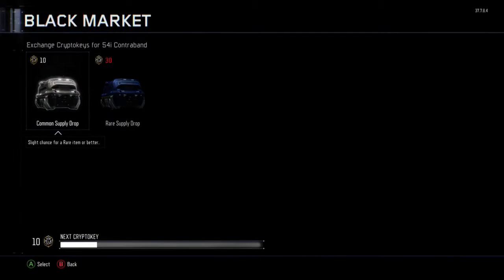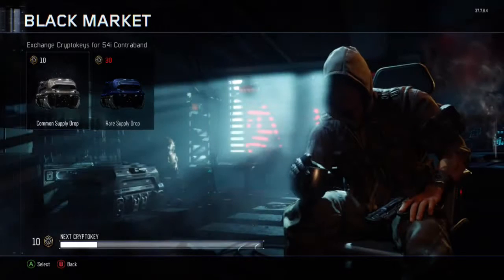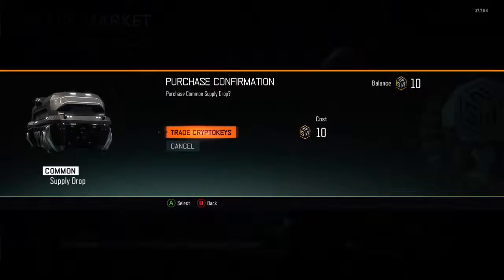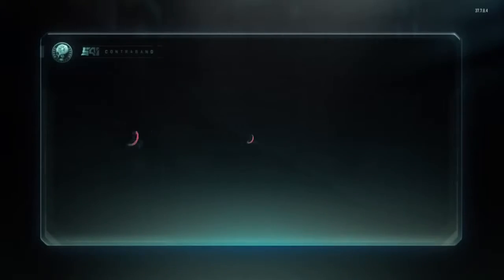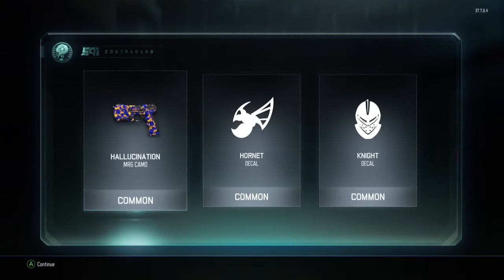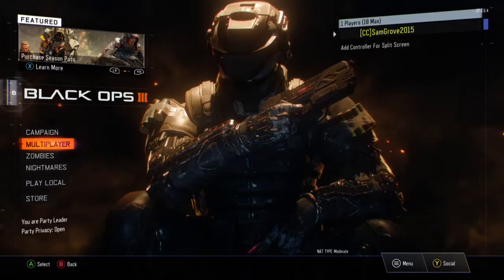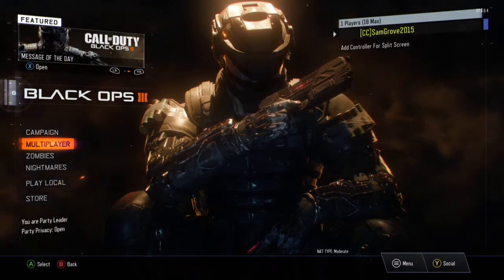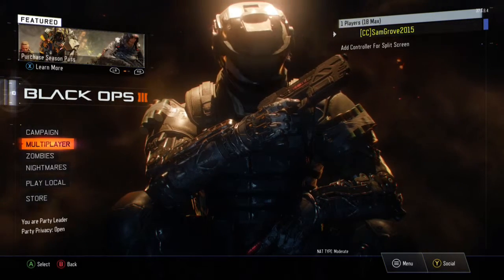Let's go to the next one. The Supply Drop system is quite different this year, and I think it's better than last year where you could just get items every Prestige — it makes you work for it and be better at the game. We've got another Hallucination Camo. We're nearing the end of the video — I think we've got one more Supply Drop.